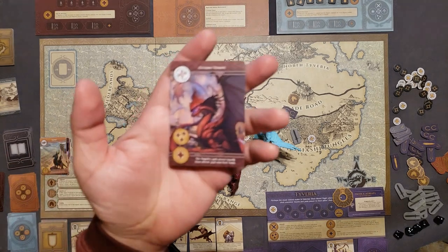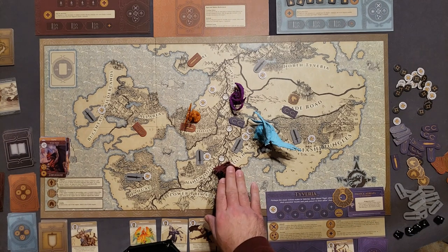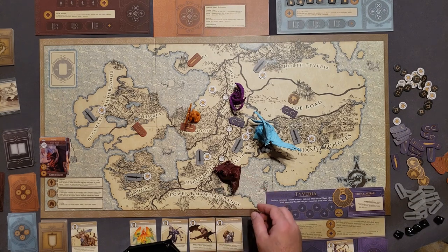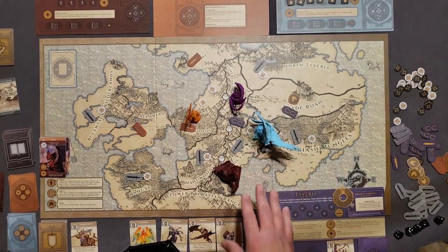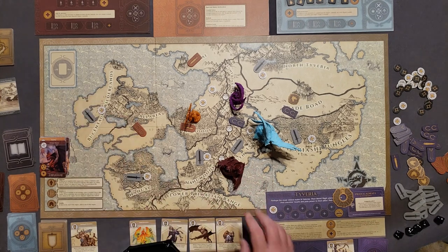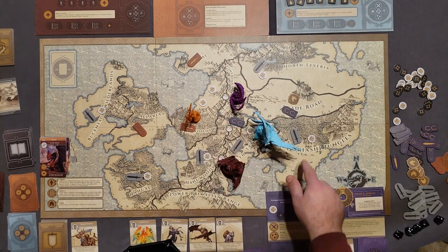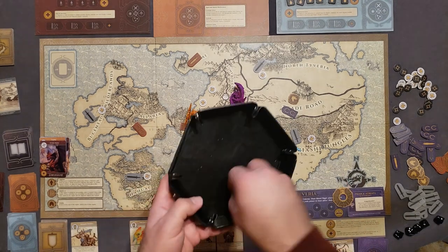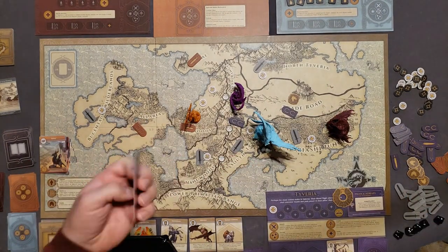Now it's Magnifex's turn using Horde and Valla. For Horde: since it's not in the focus region, move one region toward it and collect a power from that region — Magnifex now has two total power. For Valla: spend one power and move to the adjacent region controlling the most power. Three regions each have one power, so I roll a d6: six means Magnifex moves to the Oriyashi Jungles.